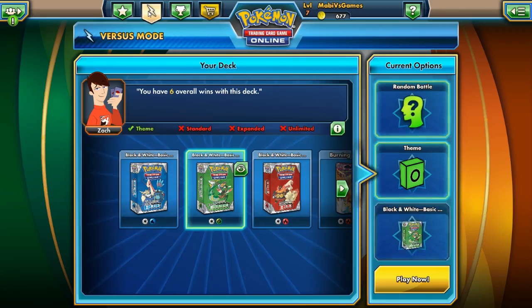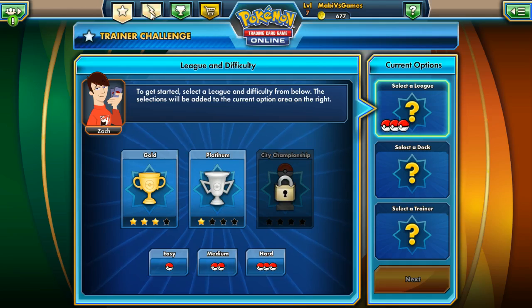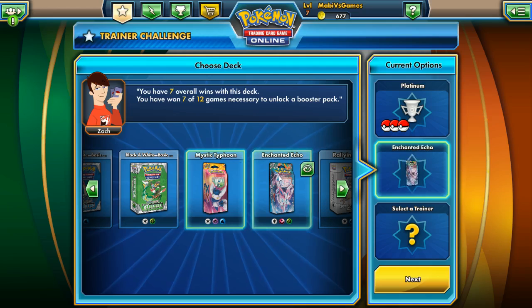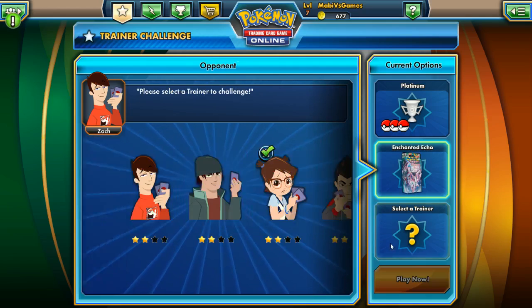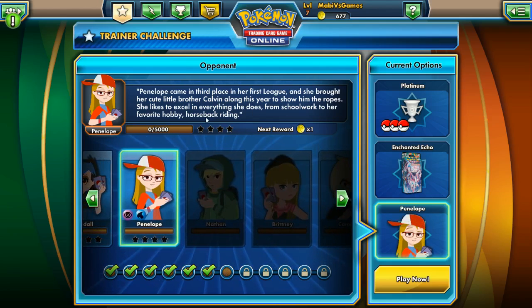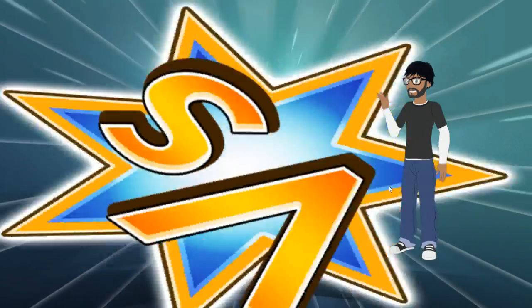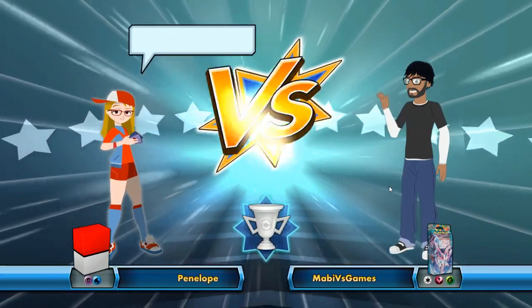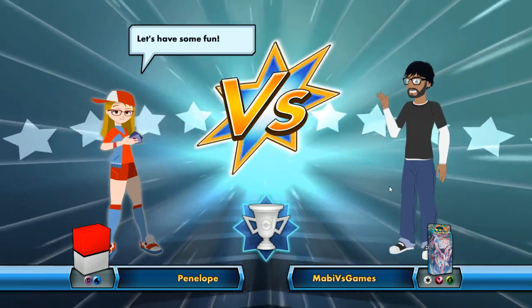Let's do a trainer battle for today. We go to League, select the deck. We are Enchanted Echoes — five more to unlock the pack. Select the trainer, we'll go for our new one for today: Penelope. I think this is a new deck. Psychic and Water. Is it gonna have Psyduck in there? That'd be cool. I used to really like Golduck. It was a cool card.